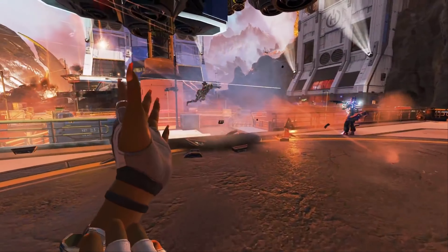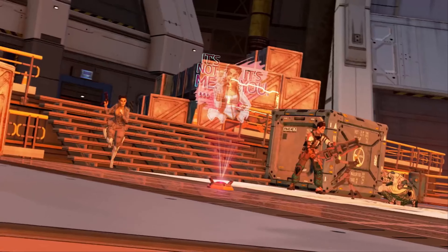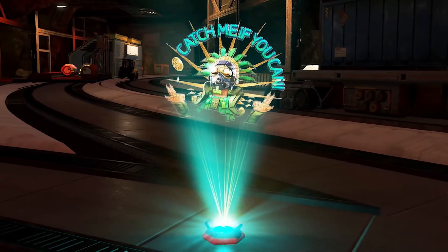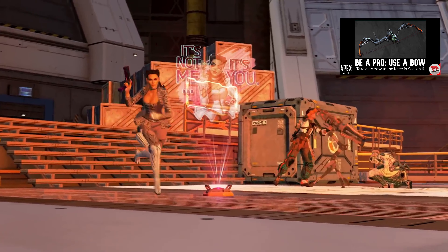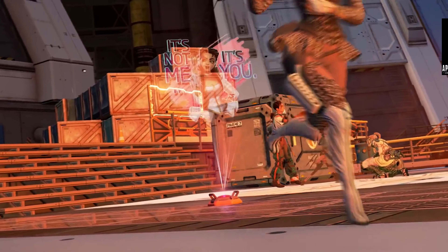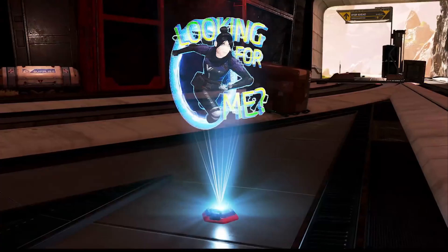So unlike in other games where you actually physically spray paint a wall, ceiling, or floor, in Apex Legends you will throw out a device which emits a hologram. These holograms appear to be legend specific, and I'm assuming the ones we see in the trailer are going to be legendary variants. Whenever you decide to use this holospray, it does require an animation to throw the device, so unless you're feeling very confident, it's probably not wise to do this in the middle of a fight.